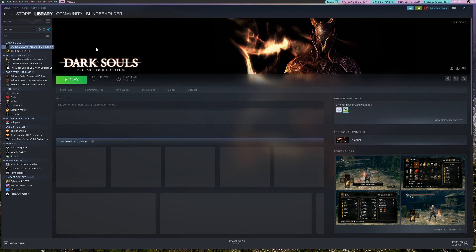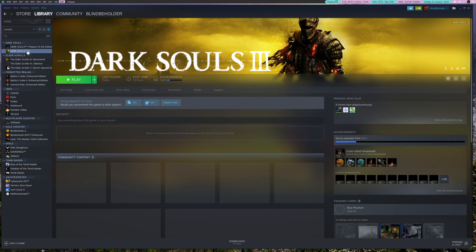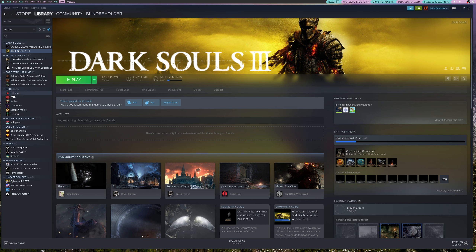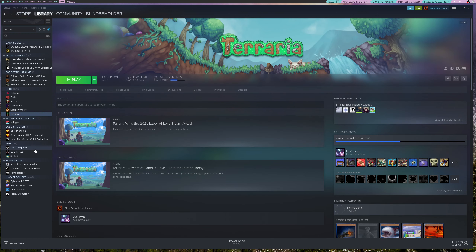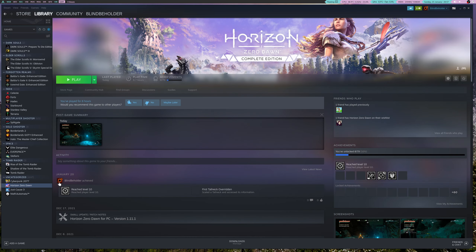Dark Souls — I've played quite far into the first Dark Souls, just past the Lord Vessel and the DLC areas, though I've got a bit lost and haven't played it too seriously in a very long time. Dark Souls 3 as well — I know a lot of people like seeing Dark Souls being played. Some indie titles too: Terraria, probably one of my favorite games of all time — it won Labor of Love, which it absolutely deserved. The Tomb Raider trilogy is native on Steam, so you don't need to use Proton compatibility to get them working.